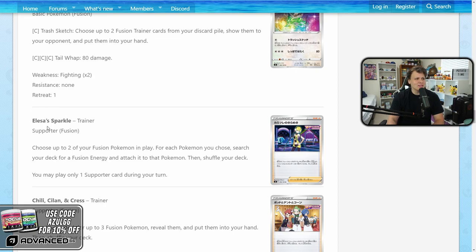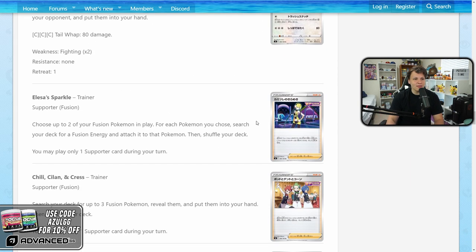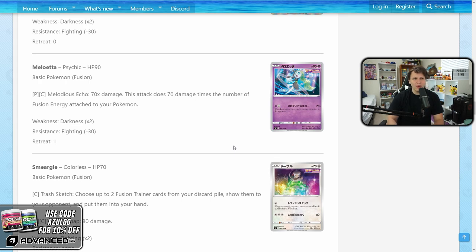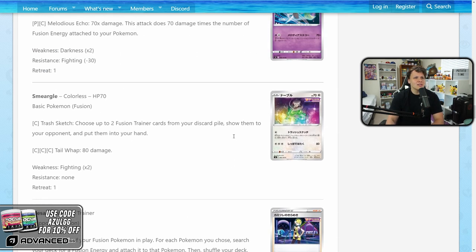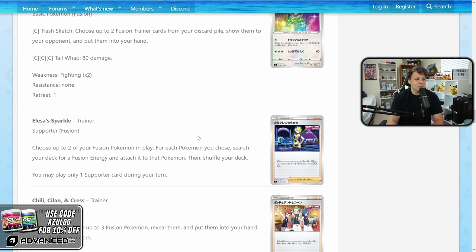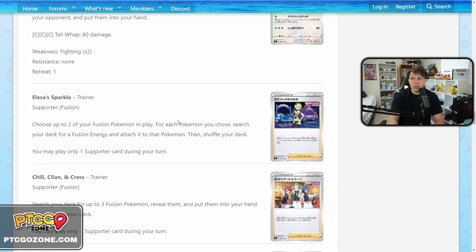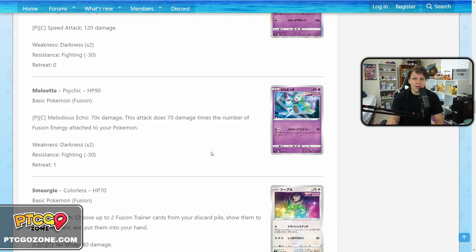Elesa's Sparkle lets you choose two of your fusion Pokemon in play and for each one, search your deck for a fusion energy and attach it to that Pokemon. This obviously combos well with Meloetta, but it seems too situational — you have to find the Sparkle and use it while also having Meloetta out and access to enough fusion energy. And you're using your supporter for the turn on the Sparkle. With no search support to reliably find it, I just don't see this card being great, which means Meloetta probably isn't great either.